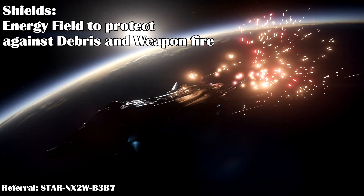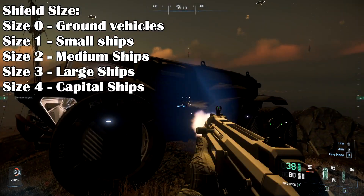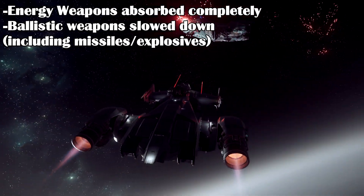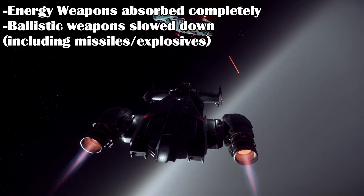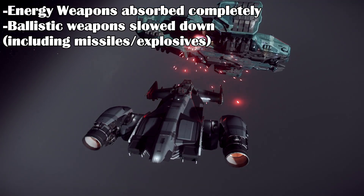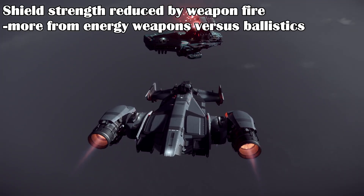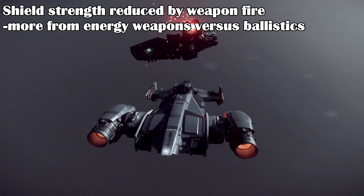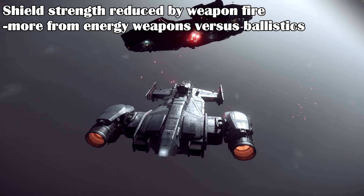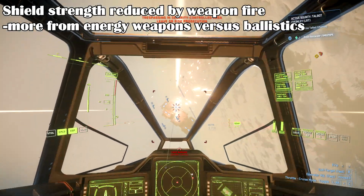CIG lists on their site that shields are an energy field that protects the ship from debris and weapon fire. They range from size 0, used by ground vehicles, to size 4 for capital ships. Energy weapons are absorbed completely by the shield, while ballistic weapons are only slowed down. Missile explosions are like ballistic attacks over a wider area. Energy and ballistic weapons do decrease the shield's power, with energy weapons dropping shields faster and more powerful shots decreasing the remaining shield power by a larger amount. If you want to drop a ship's shield quickly, energy weapons are the way to go.